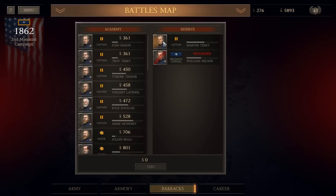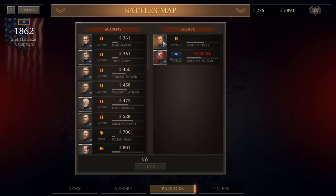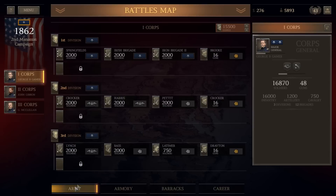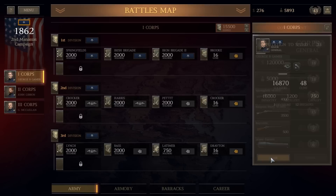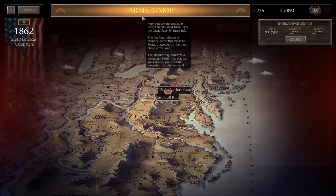That about does it for this turn. We're still waiting on Brigadier General William Nelson to come back from being injured, and we have Captain Marvin Terry currently available. We've got 23 reputation we could spend to get more recruits, more money, or more weapons — enough to do any one of those. But we're going to hold off and just go ahead and fight the next battle.